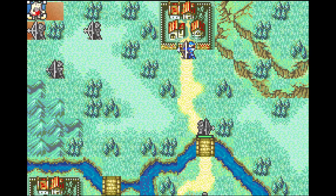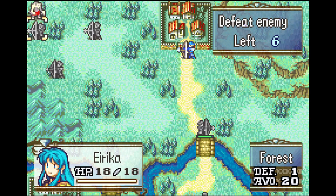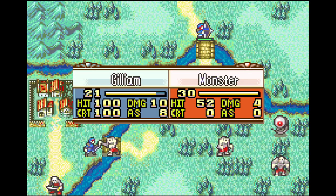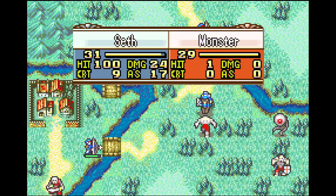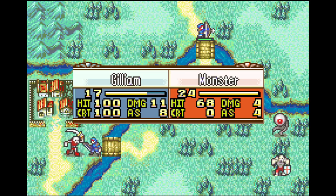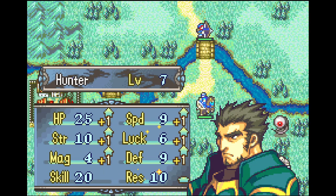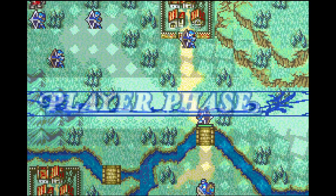Now we deal with the reinforcements. One apiece goes to each of Colm, Garcia, and Erica. This final one doesn't move, so he can freely feed that experience to anyone. This setup is technically experience optimal, as Erica will be able to get one experience from getting attacked. Gilliam gets his first enemy phase kill, then Seth gets his. This is Gilliam's second enemy phase kill this turn and final kill this map, getting one final level.